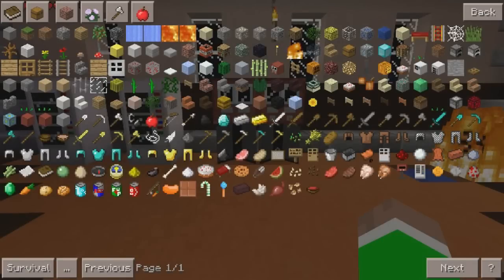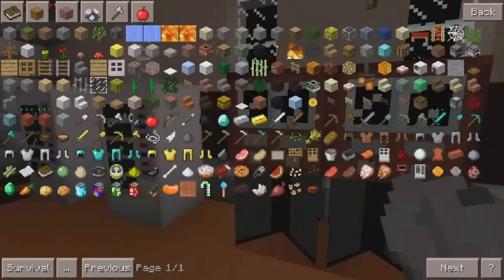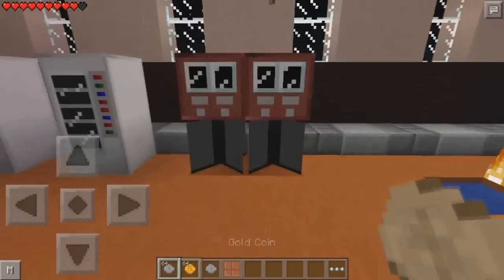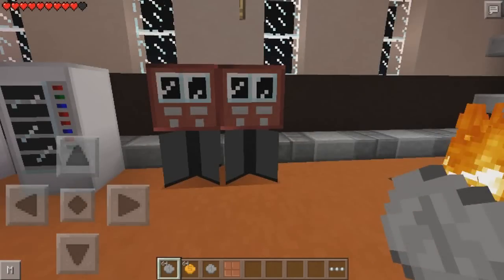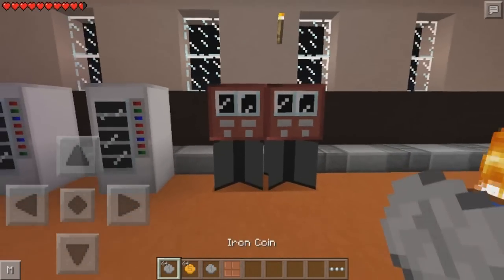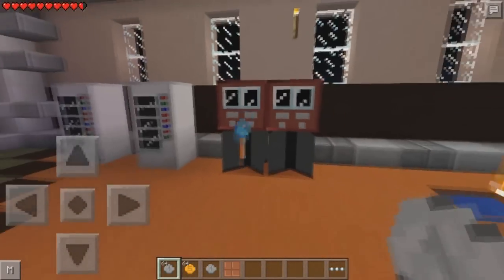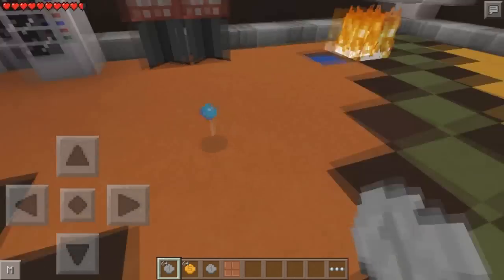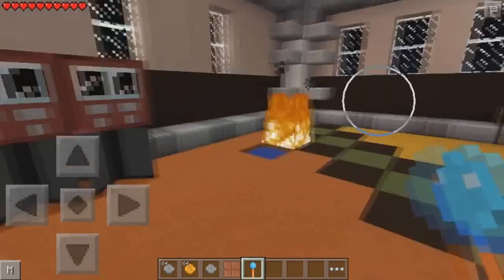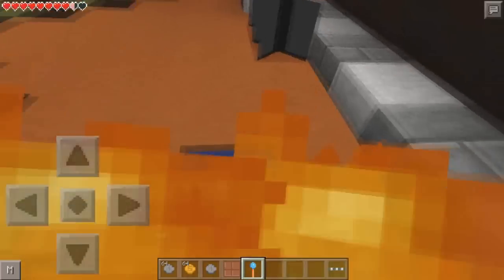Now let's go into the candy vending machine. Let's get rid of all our items and get some iron coins. If you use the gold coins it's not going to work. If we press the iron coin with the candy vending machine and tap on it, we get a candy - it looks like a lollipop and we can eat it.